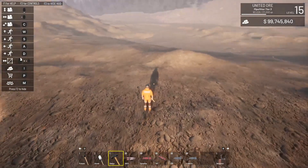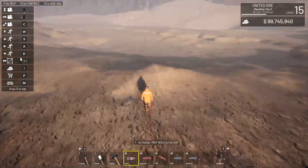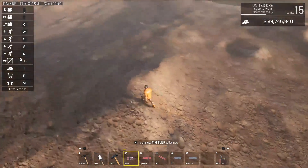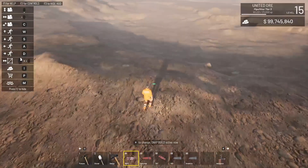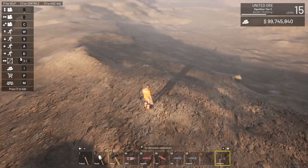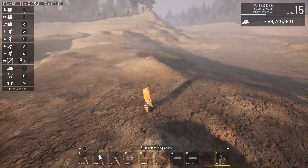What we're gonna look at now — we're just gonna set some Amphro up right here, set one up right there, and we're gonna blow it and see if it'll get rid of that hill or if it'll just leave a little dent. Let's see.